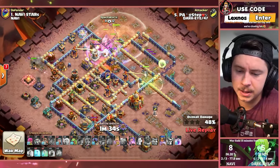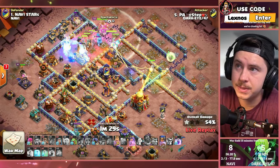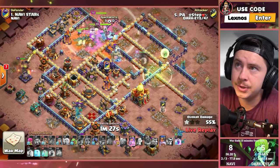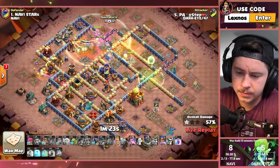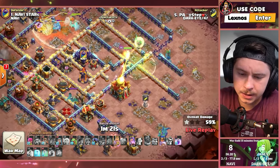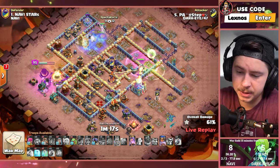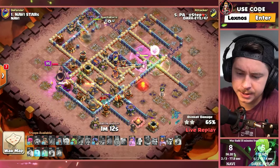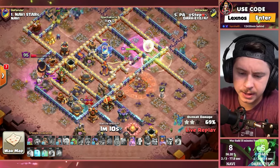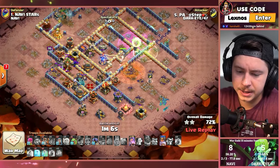We already used the Warden ability — got the Healing Tome in effect right now after the Eternal Tome wears off. Queen, we need you to go get the Town Hall — and she will. Good Jump Spell. Root Riders and Road Champion getting slowed down by an Ice Golem, just chilling slowly making their way through the base. Queen in that channel — that's a good channel as well. She's going to be able to pick up a bunch of Inferno Towers and make her way down to the Expo.